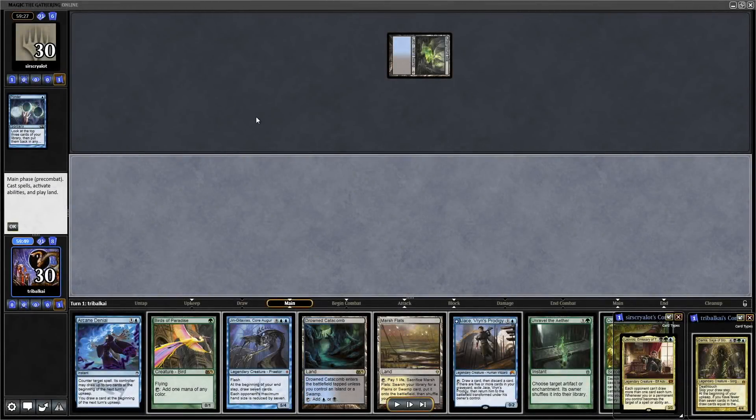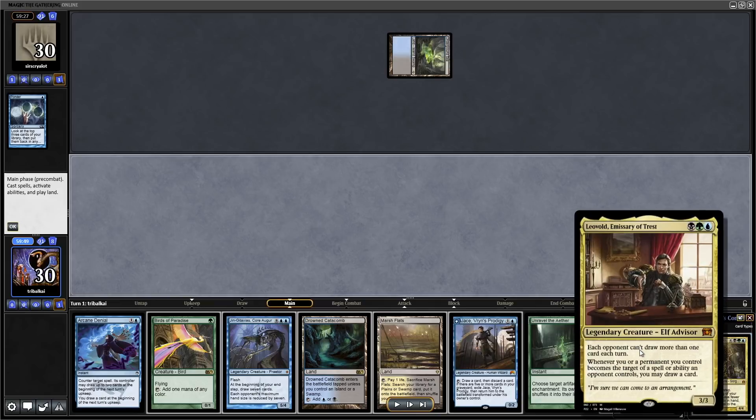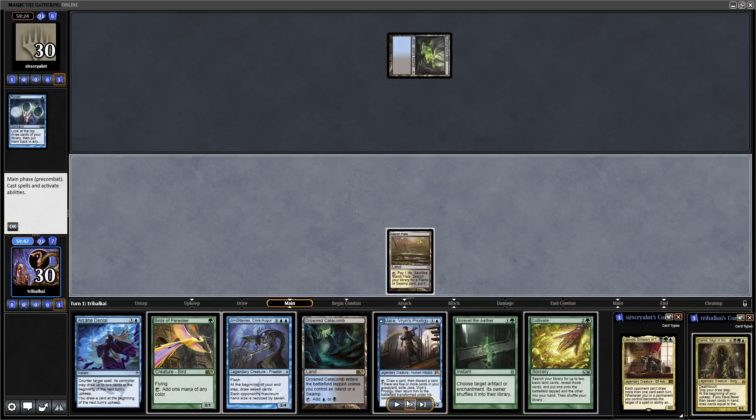I hopped into the client the other day just to see what changes they made and wanted to see if it performed any better, and got a quick game with Damia Sage of Stone. I purposefully played with a deck I didn't want to record with because it's not very popular, and look who decides to rear his ugly head — it's Leovold Emissary of Trest. So let's go through the replay function and get this game underway.